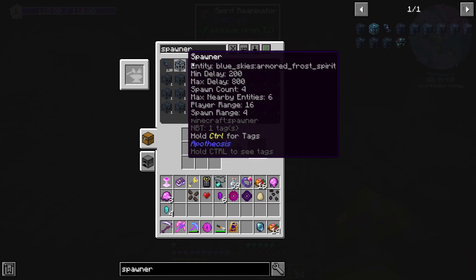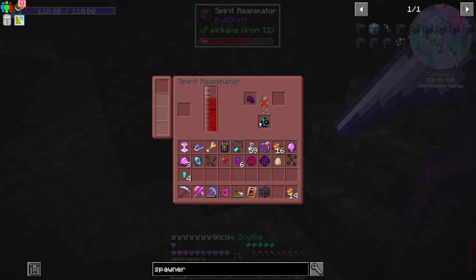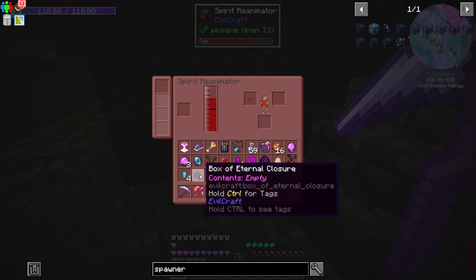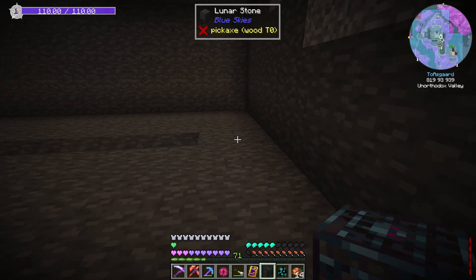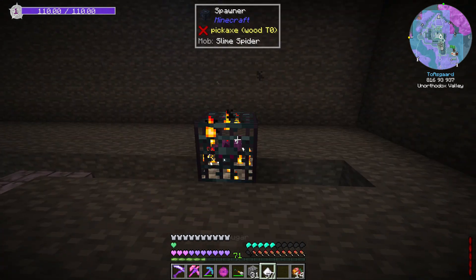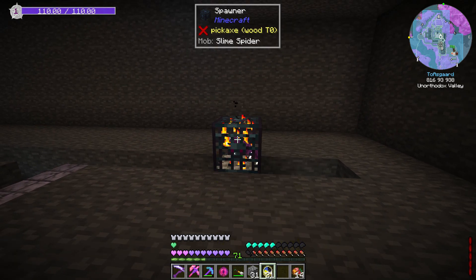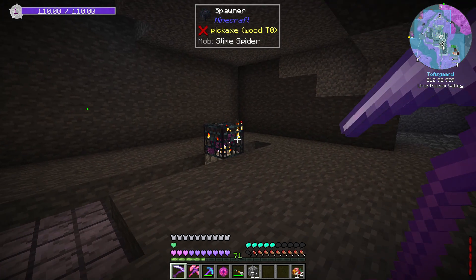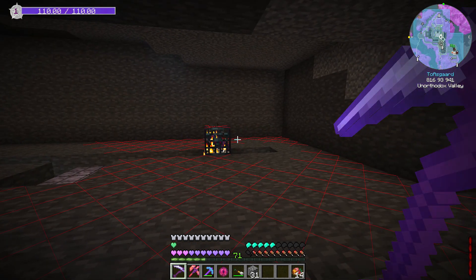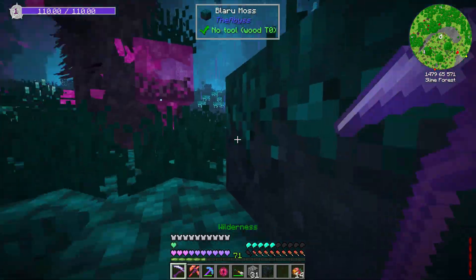Then all we have to do is grab ourselves any kind of spawner — we're going to take one of these armored frost spirits and make a spawner with that. We've got our box of eternal closure emptied out and ready to be used. I'm just going to put this spawner in right here for now to speed up the spawning, and maybe whip up a few clocks as well. Hopefully these don't have any special spawn condition — they may only be able to spawn in a given dimension or biome, so I may actually have to take the spawner over to the slime forest.